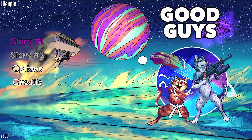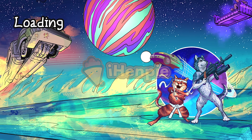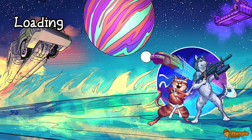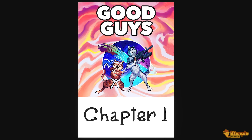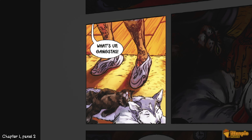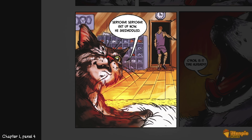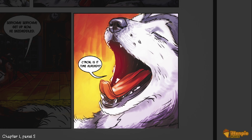Welcome back to the channel. Today we're diving into a charming and unique visual novel — yes, another one — on the PlayStation 5. This is Good Guys. Good Guys is a delightful linear visual novel that tells the heartwarming and adventurous tale of two ordinary pets by day who become galactic heroes by night. Sounds awesome, doesn't it? Presented in a vibrant comic book format, this game is a visual and narrative treat.